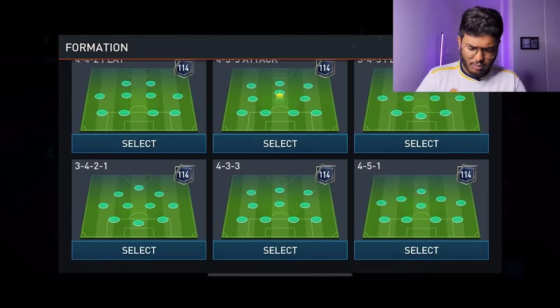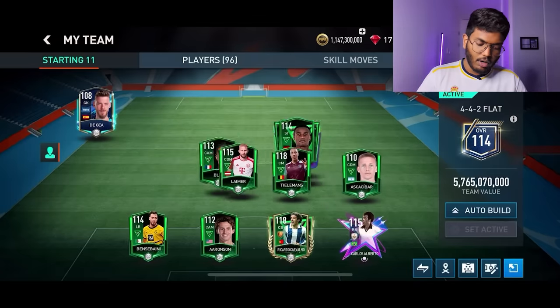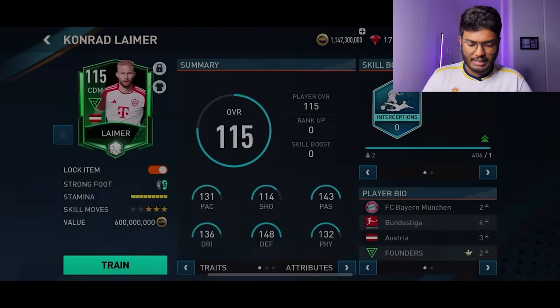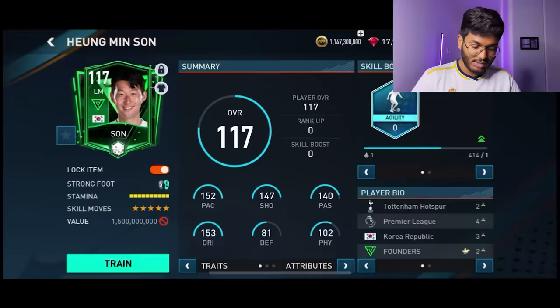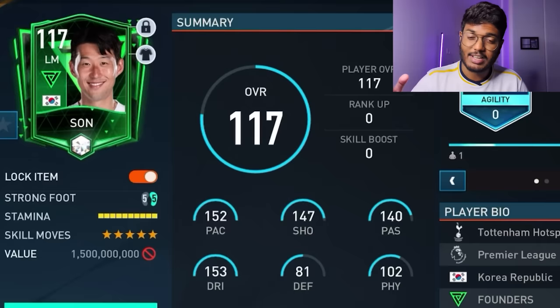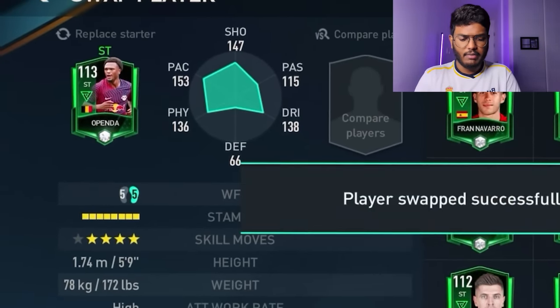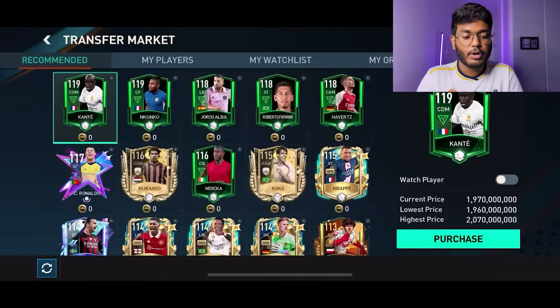I'm going to change the formation — probably 4-1-2-1-2 or 4-4-2 flat because it can accommodate our two center mids. Elements at CAM, Laimer is out of position but that's fine. Left mid: Son Heung-min — look at his stats: 152 pace, 147 shooting, 140 passing, 150 dribbling, five-star weak foot, five-star skills — most insane card! Right mid: we're going to purchase one. Striker: Openda — wonderful card. Let's sort out right mid and goalkeeper positions now.